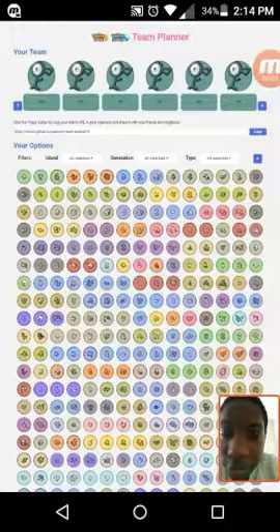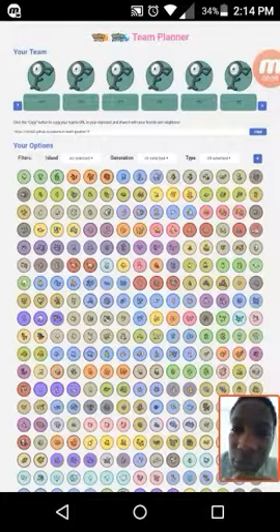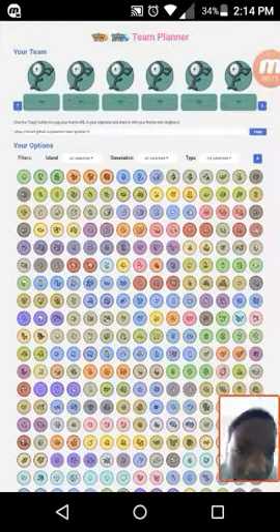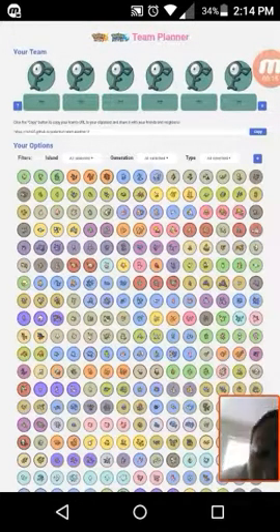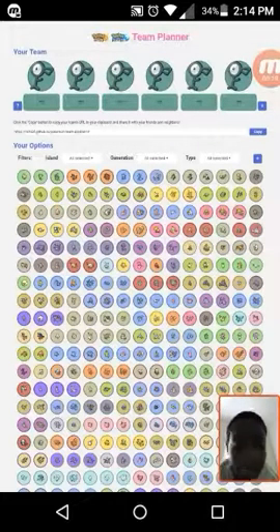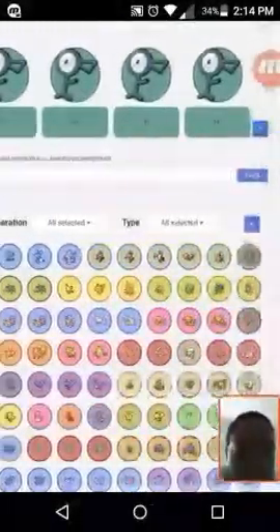What's up guys, it's your boy Khalil. That new intro was made by my friend Yellow Ender — you guys should go check him out, I'll leave a link to his channel in the description. But right now I thought I'd show you guys my planned team for Sun and Moon. I saw a lot of people on YouTube doing this and I thought I'd pitch in, so let's get started.